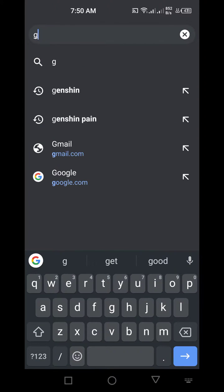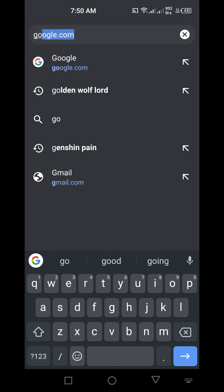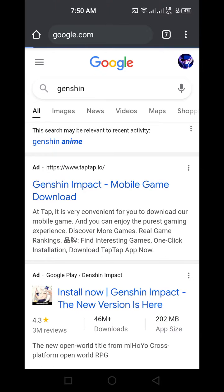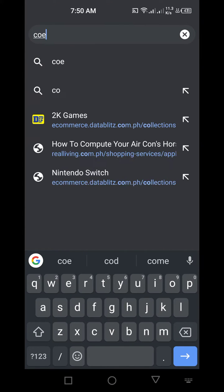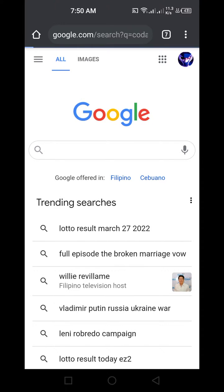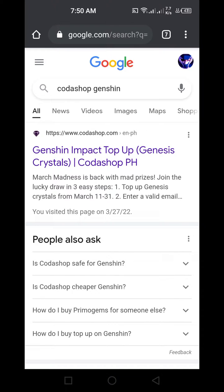Just go to Google and type in 'Koda Shop' — maybe put in 'Genshin' there for good measure. We have the website Koda Shop dot com. Don't worry, it's safe and legit — I've tried this before.